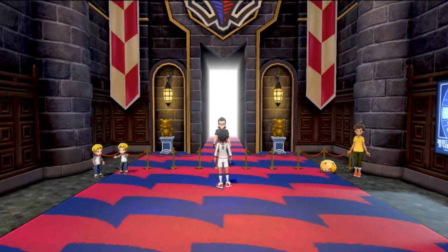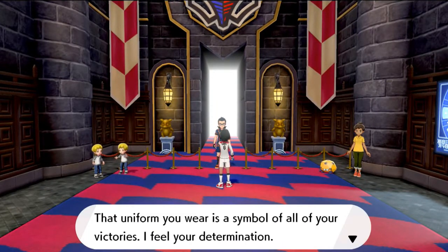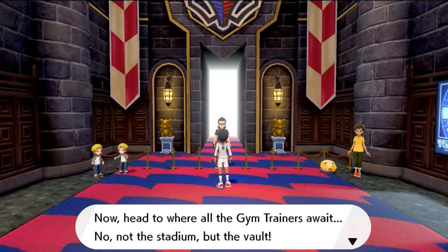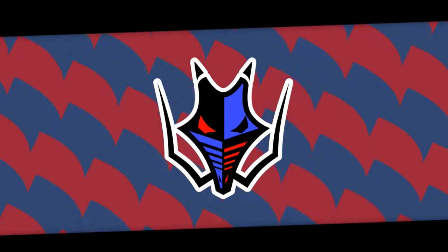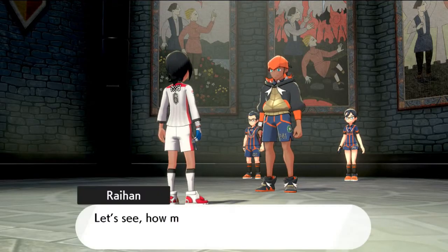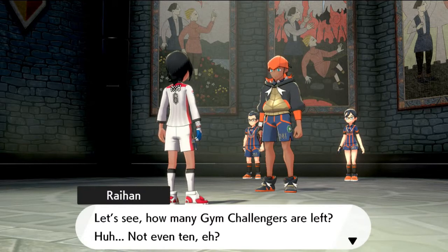We're going to be getting dressed up and ready to go. 'That uniform you wear is a symbol of all your victories. I feel your determination. Now, head to where all the gym trainers await — not the stadium, but the vault.' So this is new. In the final gym, guys, there is only one gym leader. That's why we're not showing anything else in Pokemon Shield except for this. We are playing Pokemon Sword right now.